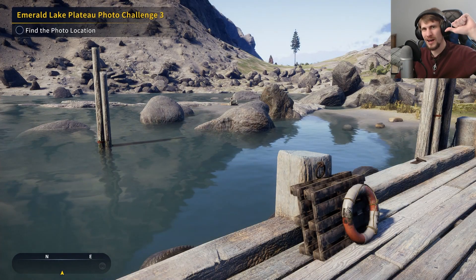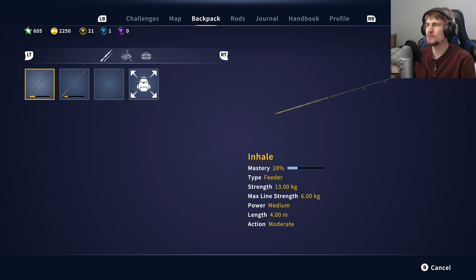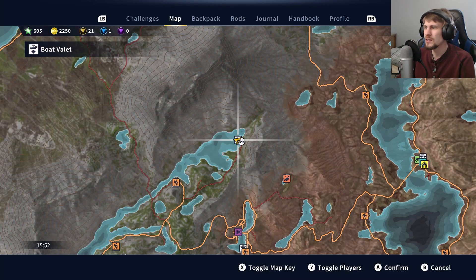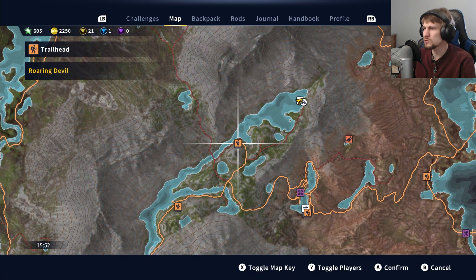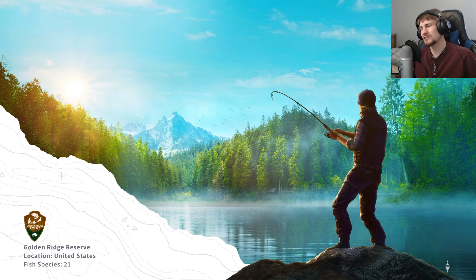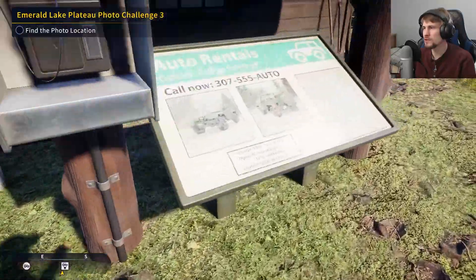Welcome back anglers, I'm the Survival Viss and we return to Wild Angler where we're continuing to knock out the last gold rank mission in Emerald Lake Plateau. We have a photo and we're trying to figure out the location. I've ruled out some areas and I'm going to fast travel back and check a little bit south. Once we figure out where this is it should be easy to get what we're after. I've got the hook size chart up and hopefully there won't be too much of a delay with the fishing.